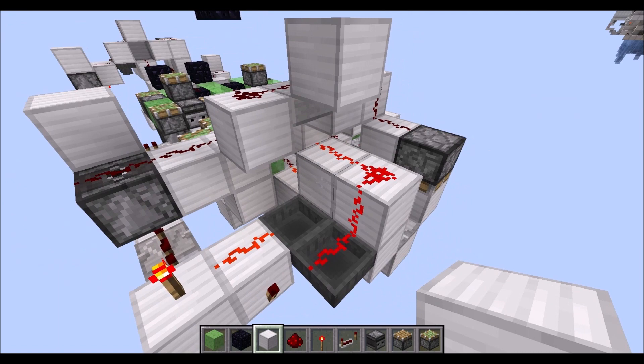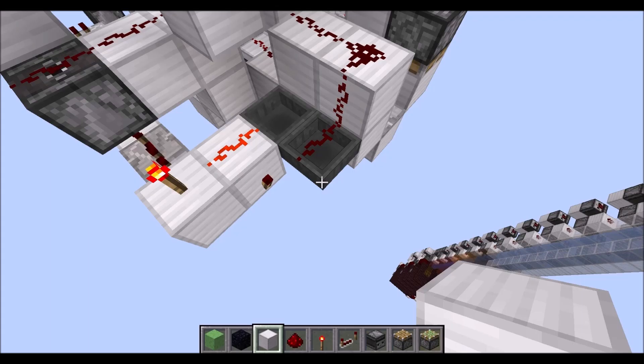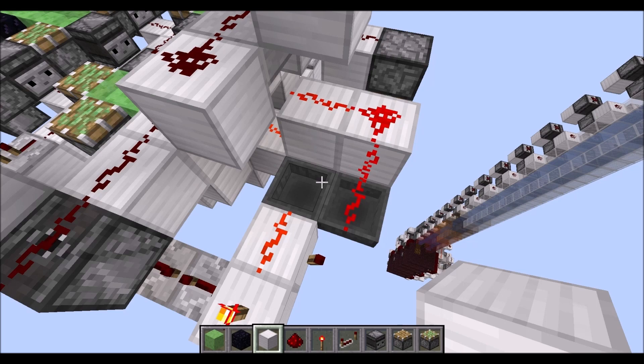Then you can once more place 14 items inside of this hopper here, and the transfer should stop at 6 items transferred.